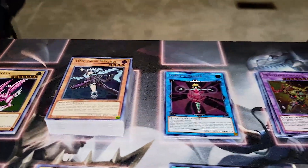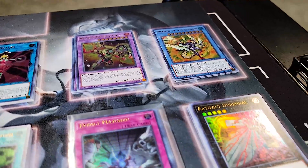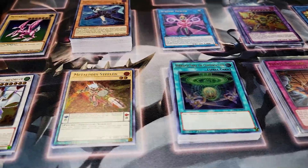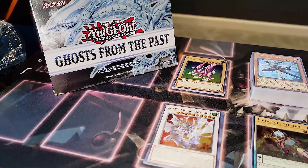The set came out with a bunch of random archetypes that aren't really relevant to the meta or the game much at all. It really only had two good cards, which would be Evenly Matched and the new Dragunity card, but overall the set is really just extremely disappointing and we really don't recommend it.